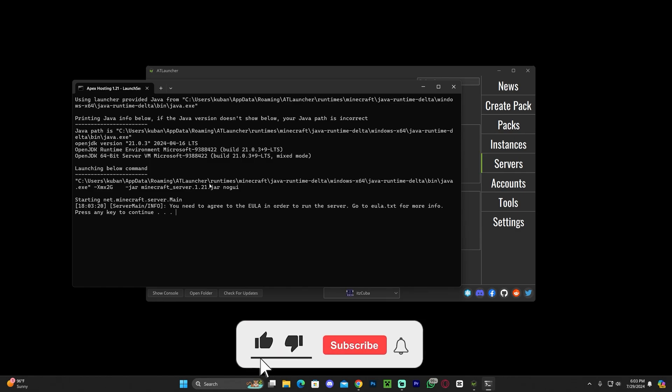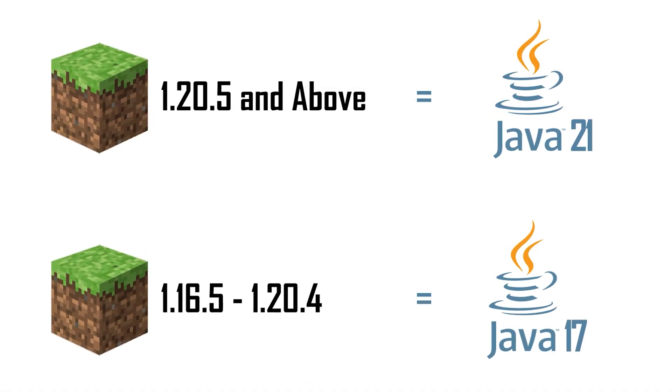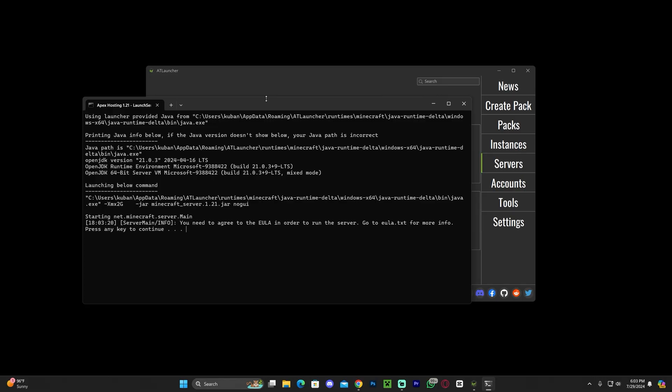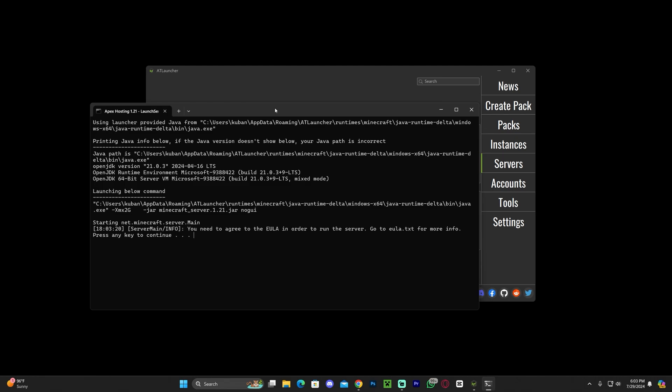By the way, make sure that if you're running a Minecraft 1.21 server, you have Java 21 installed on your computer, because it is a requirement. AT Launcher will let you know that you have an out-of-date Java when you launch it if you don't have Java 21. If you're having any issues opening that server related to Java, it most likely means that Java is not updated.